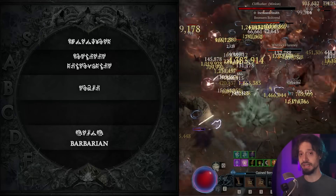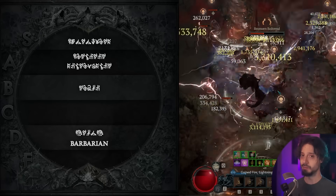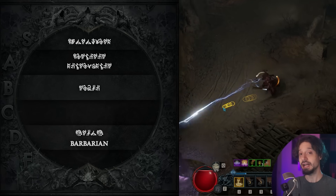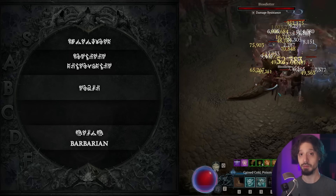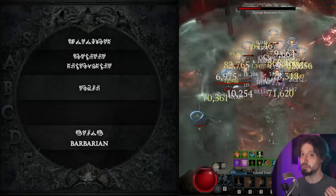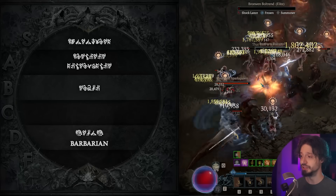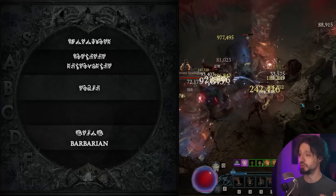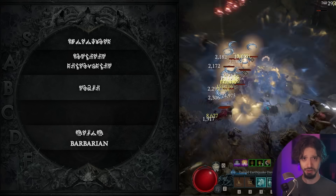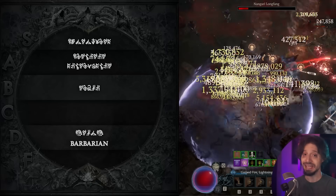We're going to start all the way down in D tier with number six, our Barbarian. Starting with the positive: for speed farming, the Barbarian actually has a wide variety of viable builds. You can go with a classic spin-to-win Whirlwind build, Hammer of the Ancients, Rend for bleeds, Double Swing Twister build, Leapquake, or even the new skill Mighty Throw.